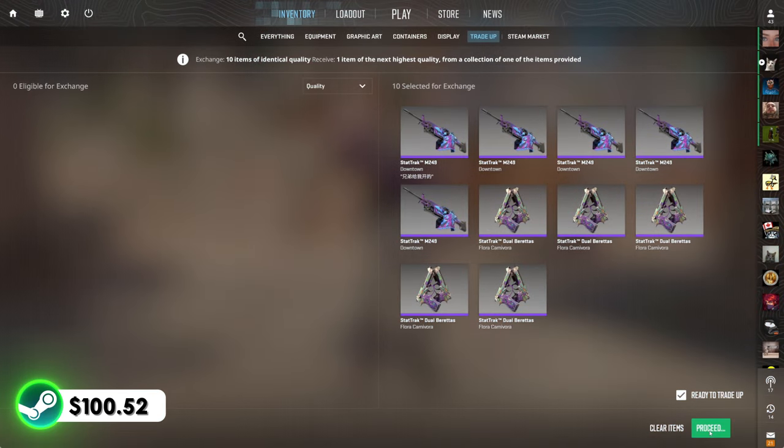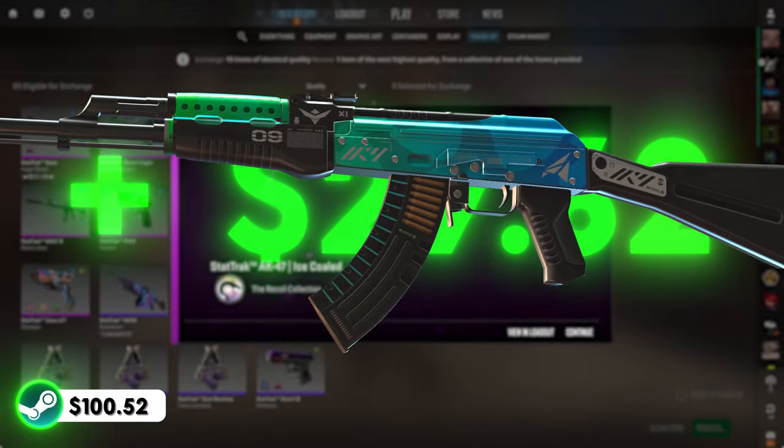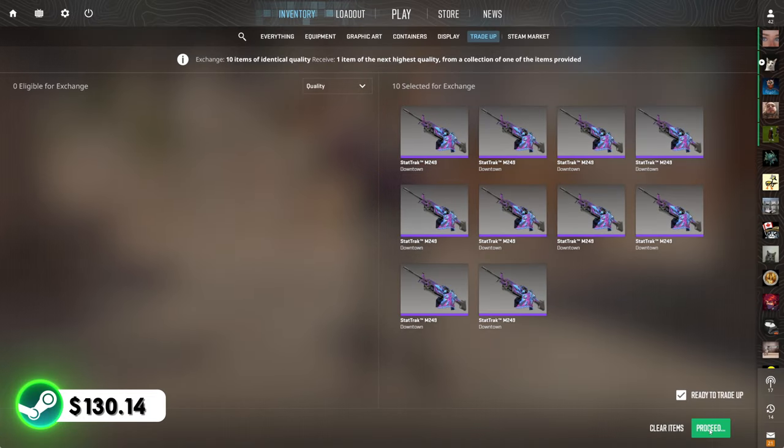Trade-up number 1 is locked and loaded. The past few episodes haven't been too great — last episode was good and got the balance back up, but prior to that we were having terrible luck. I'm hoping we got all the bad luck out of the way in episodes 1 through 7. These trade-ups are only a one-third chance to profit, but when we hit it, we hit big. I'm thinking we'll do around 5 to 6 of these. Show me an ice cold off the bat. 3, 2, 1 — Ice Cold! Let's go! First trade-up, first ice cold. Absolutely insane start.